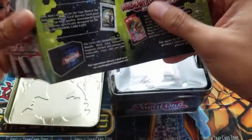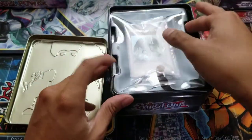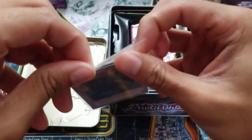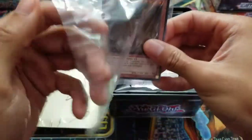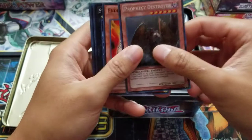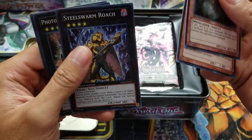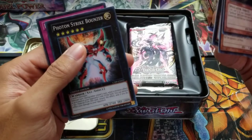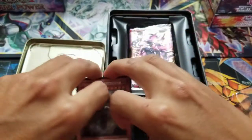We got the little welcome guide. We have our promo pack with Prophecy Destroyer — let's pop that open. We got Prophecy Destroyer, Endless Decay, Steel Worm Roach — that's been used quite a while ago — Photon Strike Bouncer, and Infernity Barrier. Let's lay those aside.